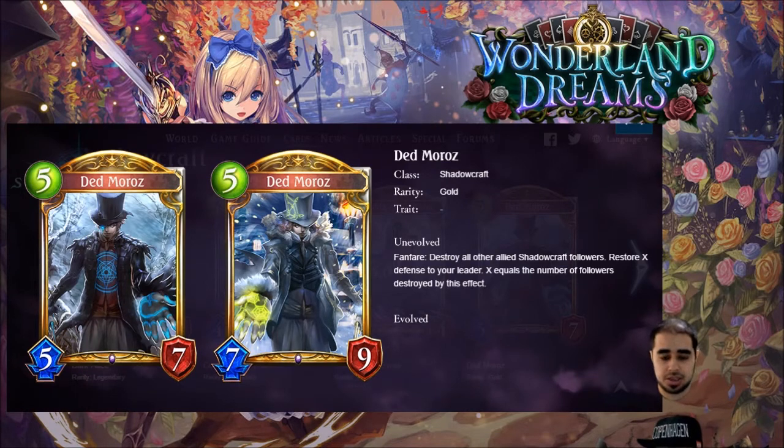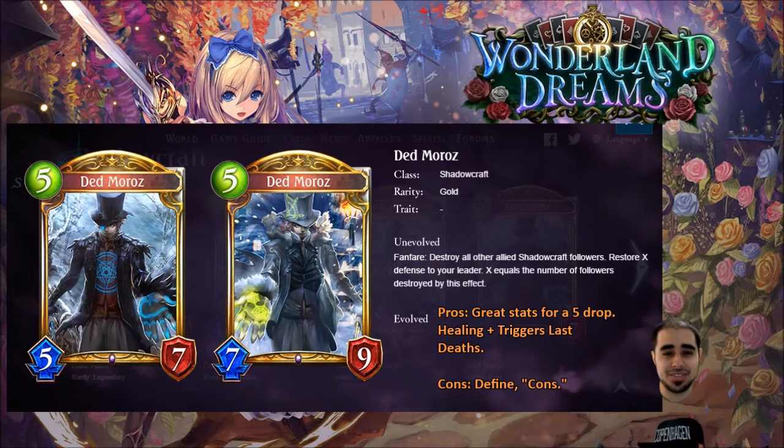Next shadowcraft card is Dead Moros — gold, with a five, five, seven stat line. That alone is already a four. The fanfare destroys all other allied shadowcraft followers and restores X defense to your leader, where X equals the number of followers destroyed. Even without the effect, this is very strong. It's a five, five, seven that evolves to a seven, nine on turn five — it'll eat two or three followers alone. This guy is pretty insane.